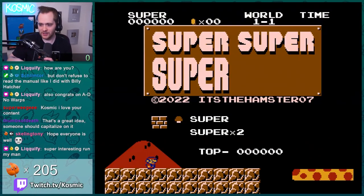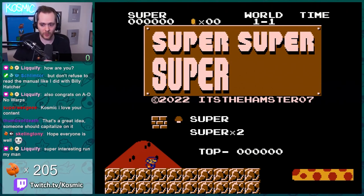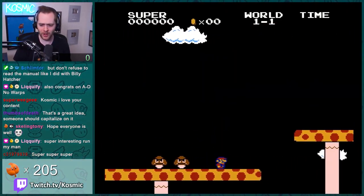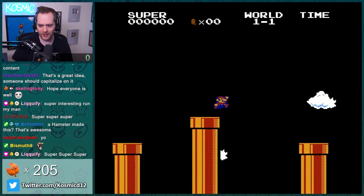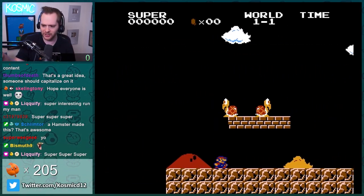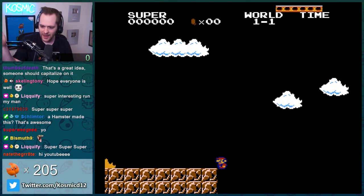Guys, welcome back to RomHack Wednesday. This hack I'm very excited about because it was inspired by RomHack Wednesday — shoutouts to it's the hamster. They made this for a computer science class project, which I think is awesome. You're gonna see a bunch of stuff in here that's like little in-jokes we have at RomHack Wednesday. They have this beautiful demo playing which does an 8,000 kick — let's go!